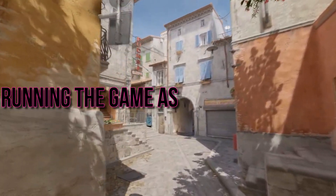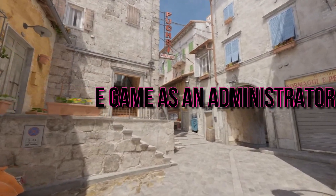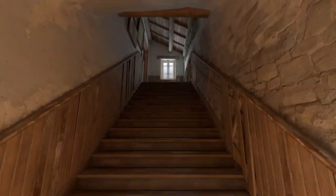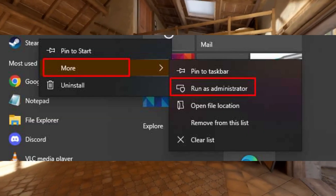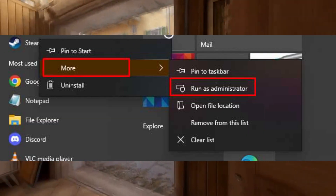Running the Game as an Administrator. Lastly, try running CS2 as an administrator. This can resolve stutters related to permissions. Right-click on the game's executable file and choose Run as administrator to give it a shot.